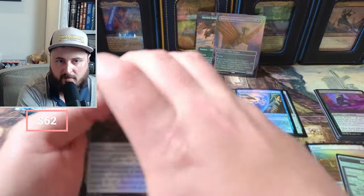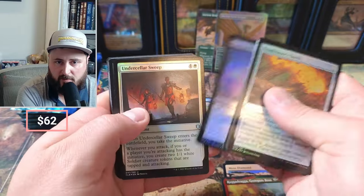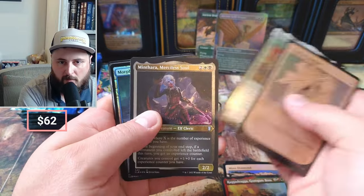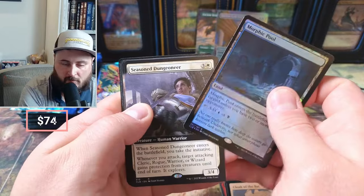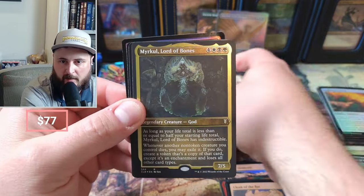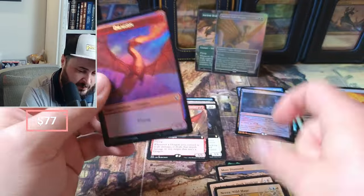If you're wondering about my piles and why I'm doing them this way — I do foils and non-foils separately, as you know, with my sorting in the video. I try to do a pre-scan to determine which cards have value so I can get things loaded up quickly. Morphic Pool foil — that's a nice one. Wrathful Red, couple bucks — not a bad card. Lord of Bones, not much happening there.